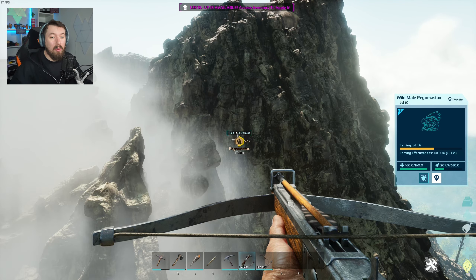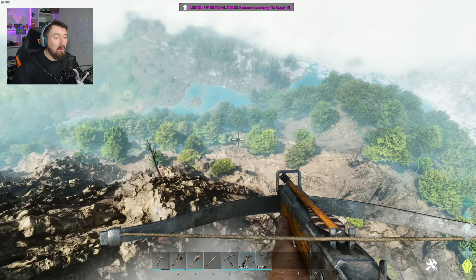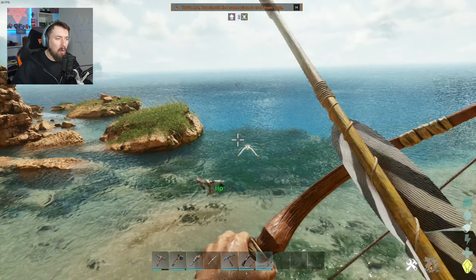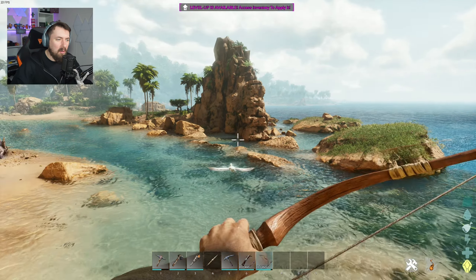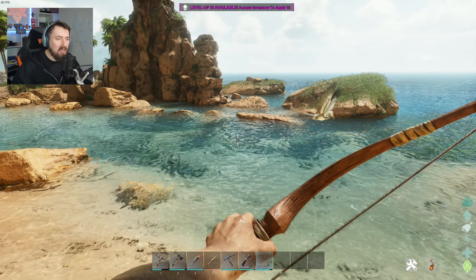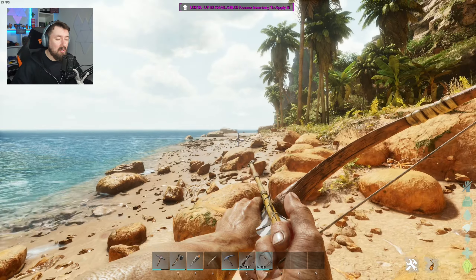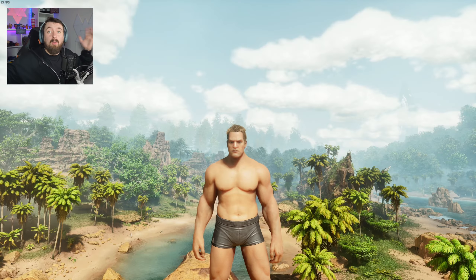Look - it automatically came up: a Pegomastax stole something and it started a taming process - it came up automatically! There are a few buttons there but you can hold R to dismiss if you don't want to tame that guy. That's pretty nice! Just hitting away - oh that one missed. Arms are a little laggy as I'm shooting. The splashes in the water when you shoot - wow, I really like that. The two that I hit were pretty quick shots and it still registered well.